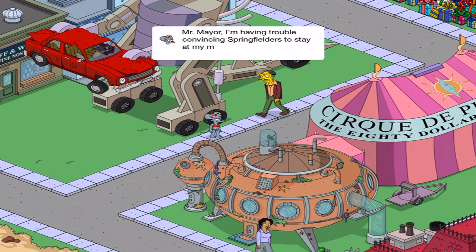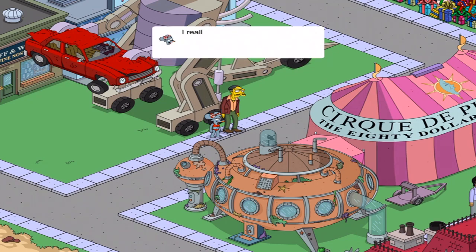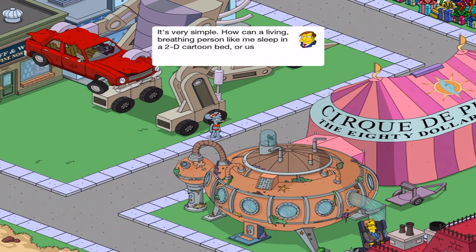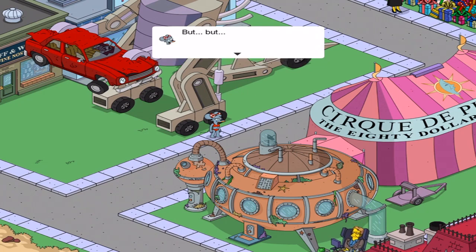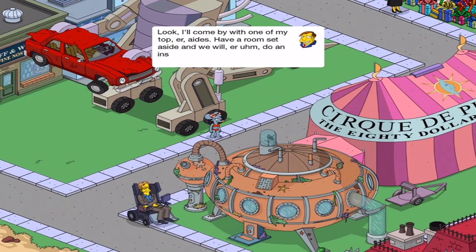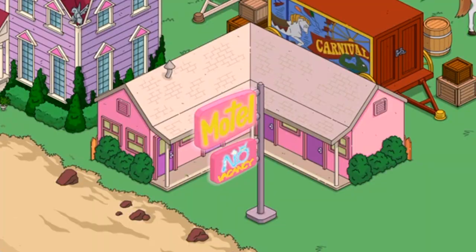Mr. Mayor, I'm having trouble convincing Springfielders to stay at my motel. Well, if you want to attract real people like Springfielders, maybe don't build a cartoon motel. I really don't follow. It's very simple. How can a living, breathing person like me sleep in a 2D cartoon bed? We use a 2D cartoon ice machine. Look, I'll come by with one of my top aides. Have a room set aside and we will do an inspection. Host mayoral meetings? We may use cartoon motel for meetings, but they're not going to fit in the bed.